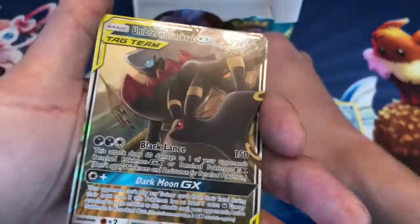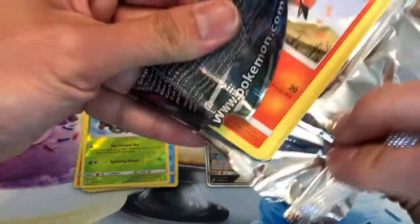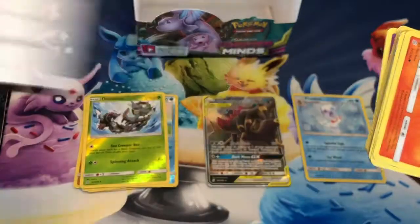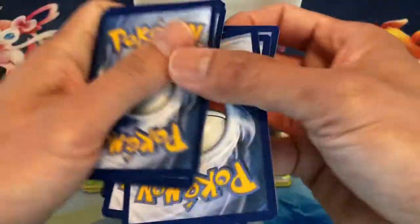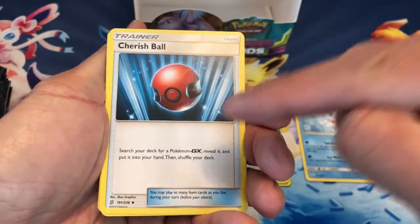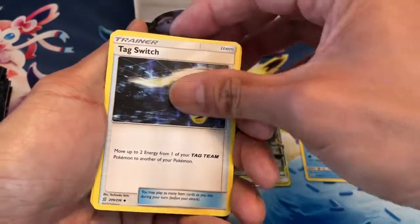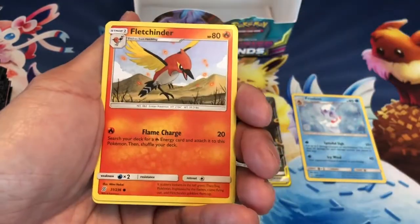Wow! Yesterday in the video, the first half of the box I pulled one Ultra Rare card — so that is my second one. Pretty cool looking card. The Cherish Ball is the secret rare I want. Thank you so much for all your support — the channel just keeps on growing and growing.